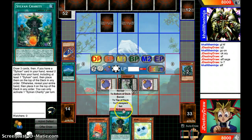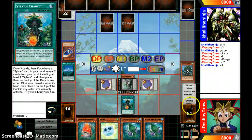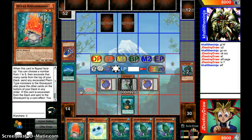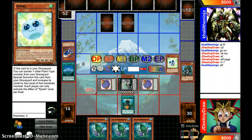Let's activate Sylvan Charity, so then we can draw our three. Wow. Okay, that was bad. Let's finish that one and finish that one.